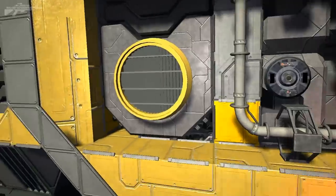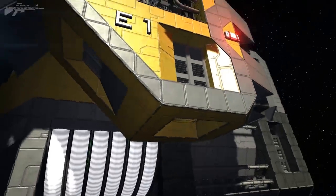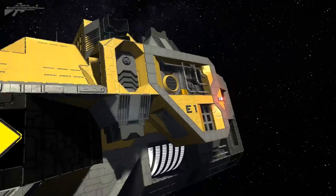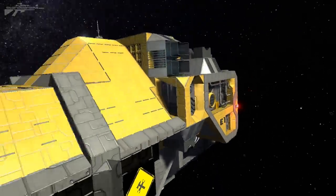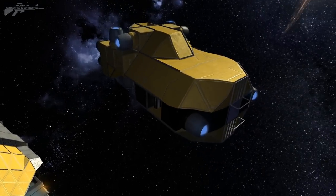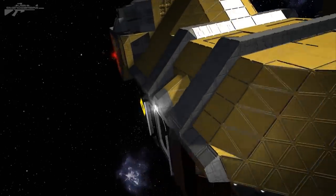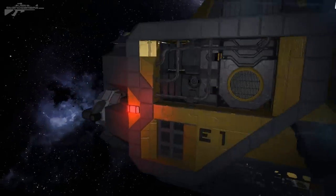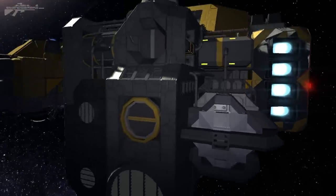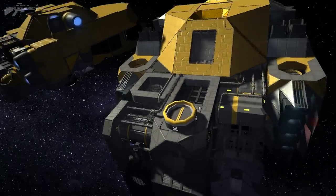You can just see the pipes, the clamps, the air vents that have been added onto this side. There are a lot of mods in here as well. Coming around the back, you can see more of the detail — some of the piping, some of the thrusters, and a little extension that's been added onto the side. This appears to be the main core area for the production and storage of this ship itself.